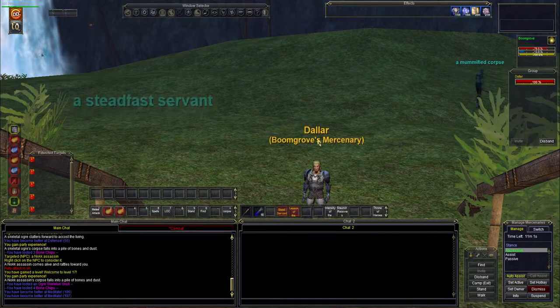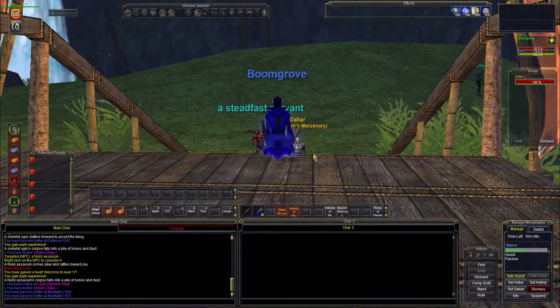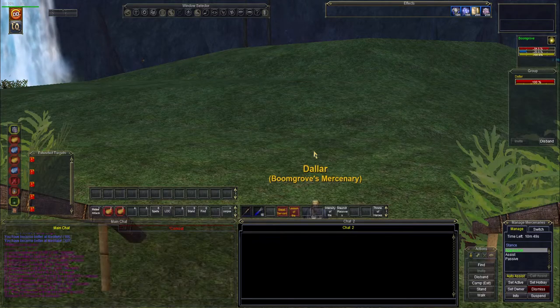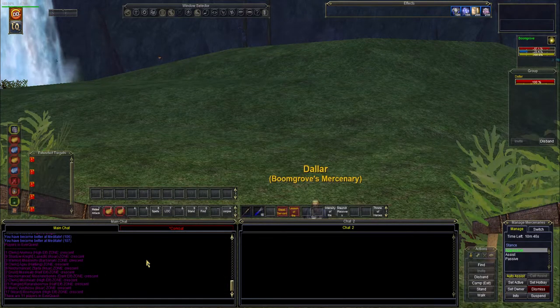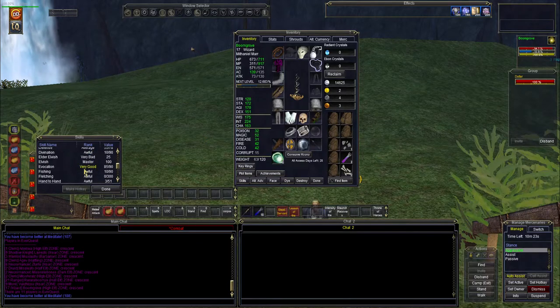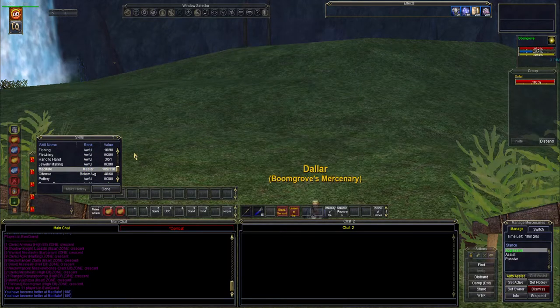Let's try to knock out level 18 before we leave and pick up those spells. We could use those spells right now to kill mobs, but we're fine for now — we just need to med up. There are 11 people in the zone. There's a level 21 ranger — he's the highest. We're out of regen, sitting at 30.4 percent. Gotta get our meditation skill up — we're at 109 out of 110, so just one more point away.